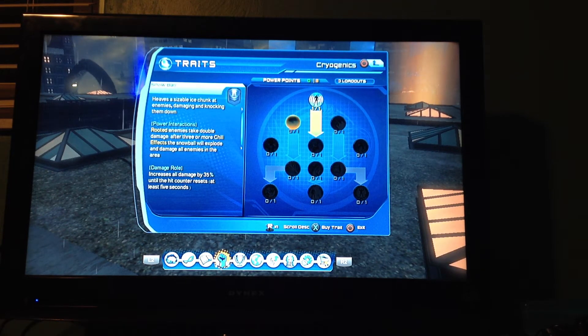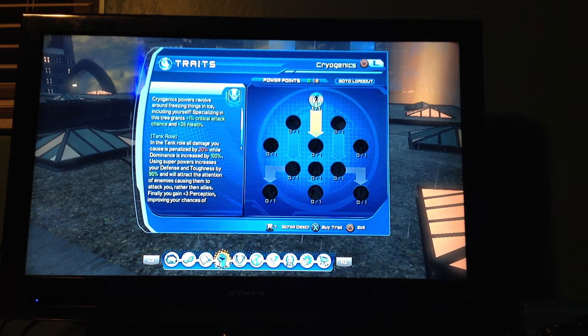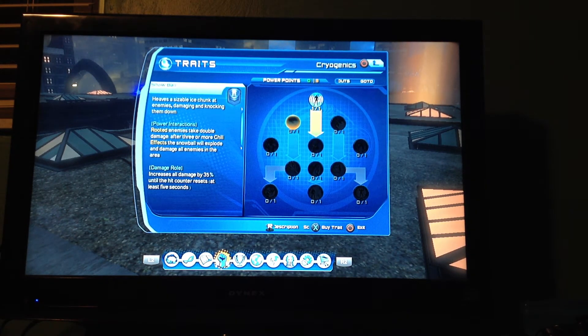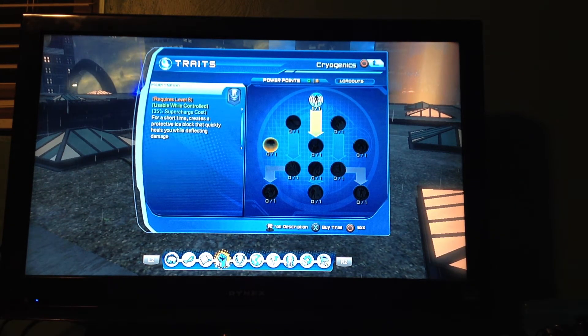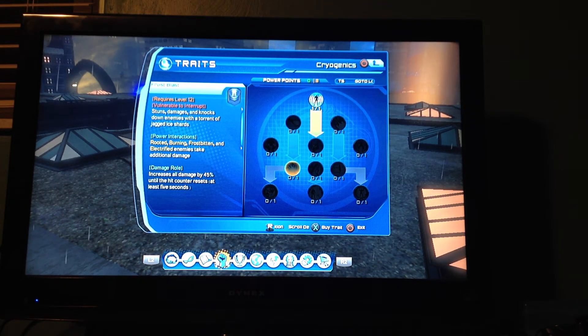I'll get on that with nature later — I don't really like nature. Snowball — you can root enemies, rooted enemies take double damage. After three or more chill effects, the snowball will explode — so basically you can either throw it at people, or you can immediately chill them three times with whatever power you want and then deal mad damage. I don't know if there's an AoE on it after it explodes. Frost blast — stuns, damages, and knocks down enemies with a torrent of jagged ice shards. Rooted, burning, or frostbitten enemies take additional damage. This skill tree has actually sounded very interesting to me, except the snowball — probably not going to get that.